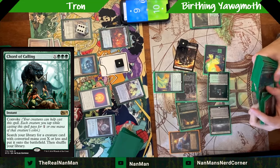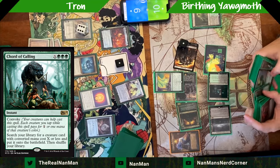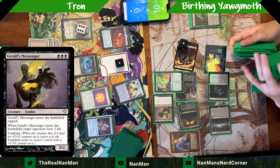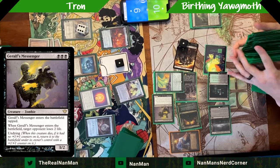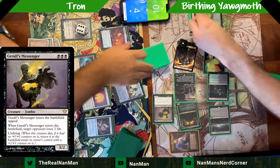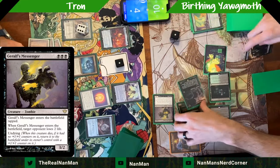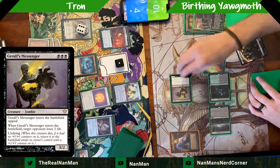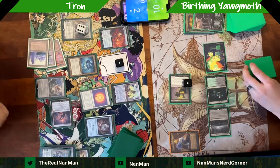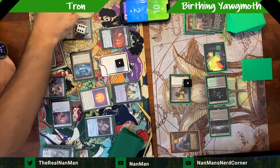We're going to respond by casting Court of Calling for three — can't use the treasure because of Karn. We're looking for a three-drop. At this point we know their lands are going to keep getting blown up, so let's try to find another way to close the game out — maybe draining for two. Everything will die; the undying trigger goes on the stack, comes back, drains for two more, bringing the Tron player down to two life. Very close now.